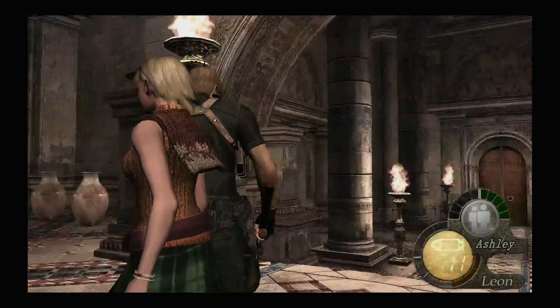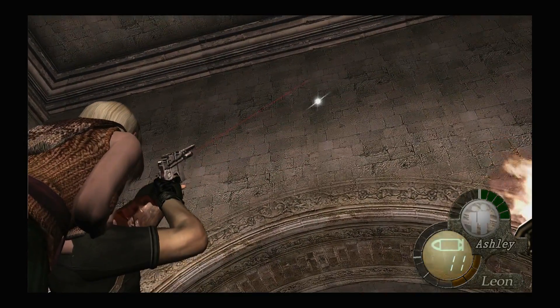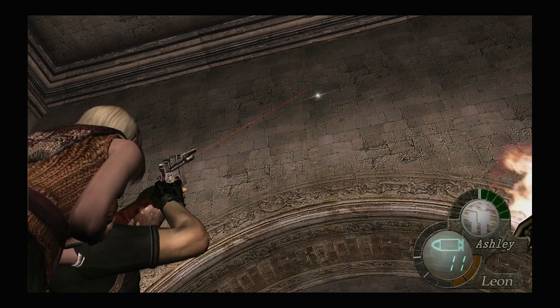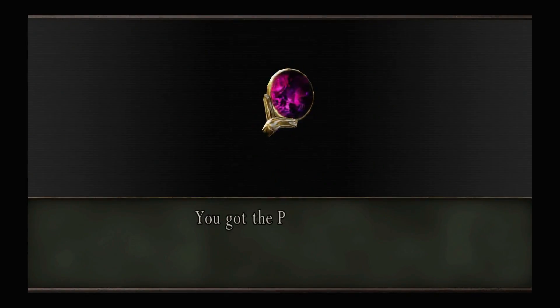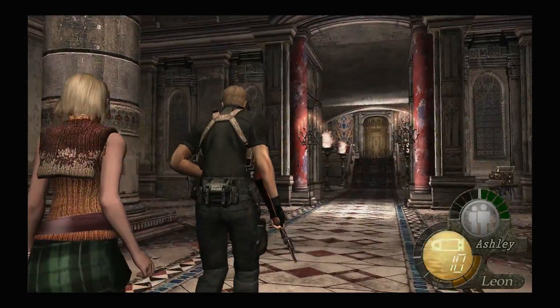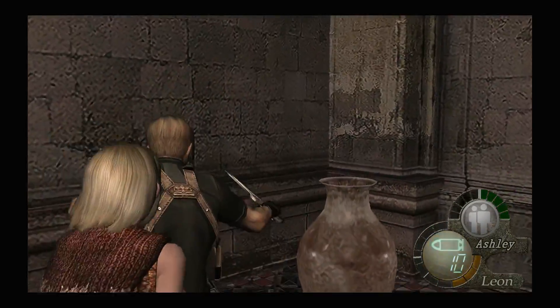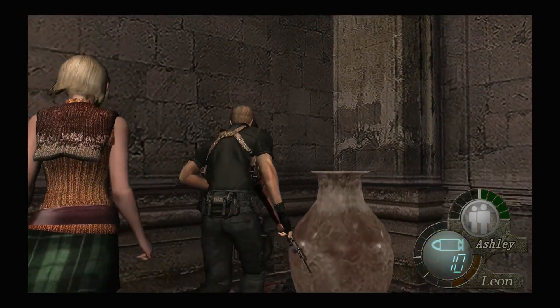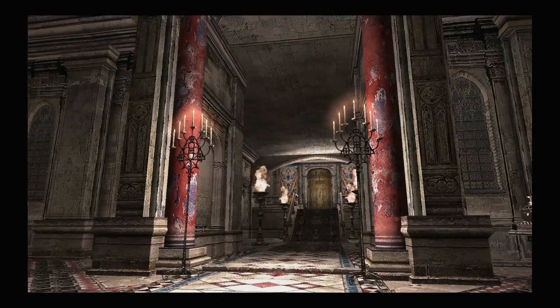Alright guys, let's keep moving. There's our treasure. Okay, we got a purple gem — I think we already had one. Okay, let's see what else we have.